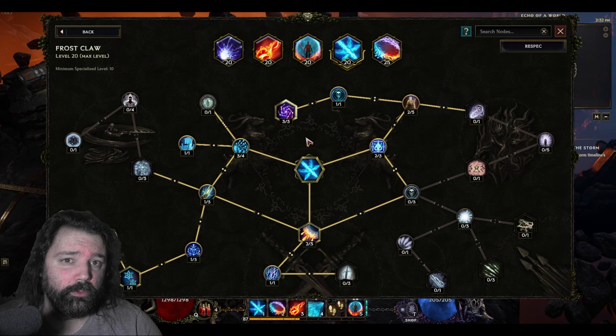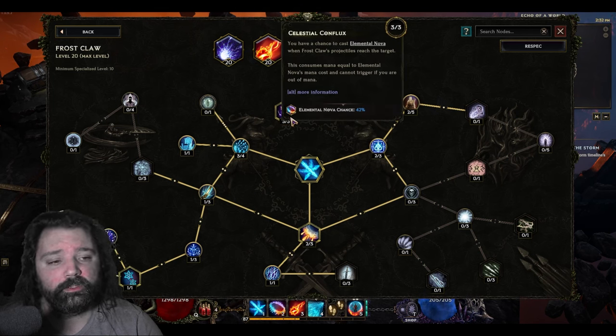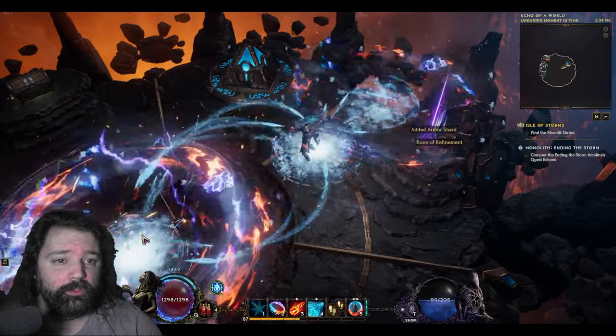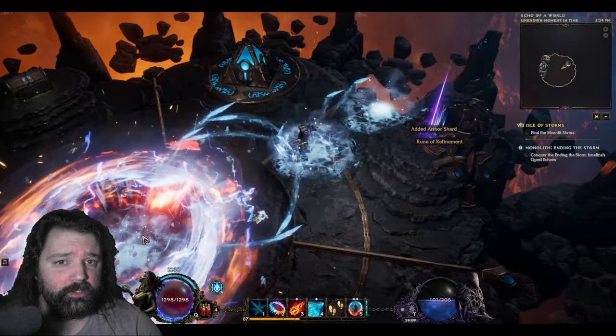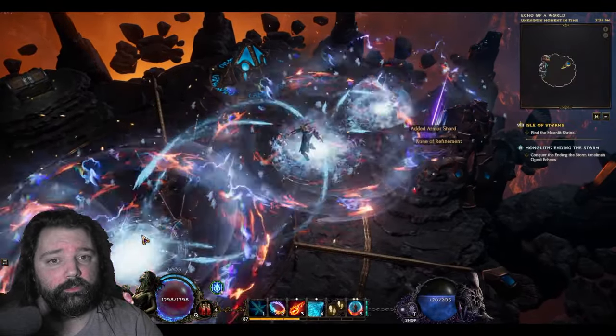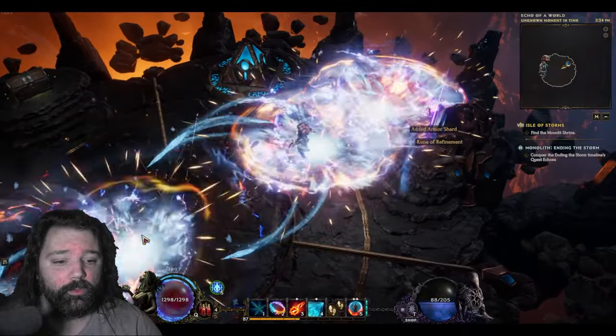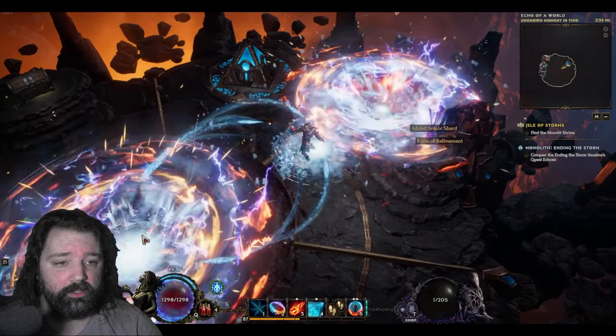Let's start by looking at two nodes within Frostclaw. The first one is Celestial Conflux, and this gives you a 42% chance to cast Elemental Nova when Frostclaw reaches the target. This is a very high percentage chance on cast. If you're worried that 42% chance isn't enough, the screen gets bombarded by these Elemental Nova explosions. And the higher the cast speed, the more of these you'll get — look at the ward generation we have just from standing here.